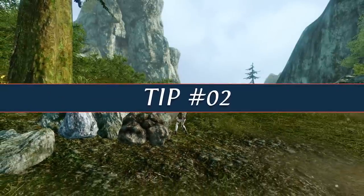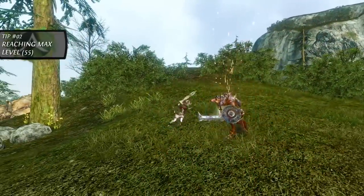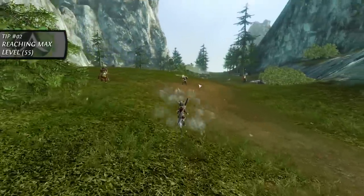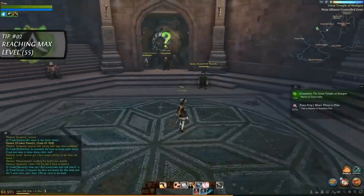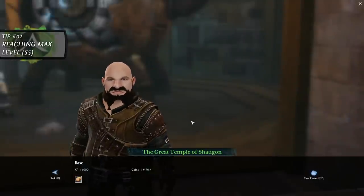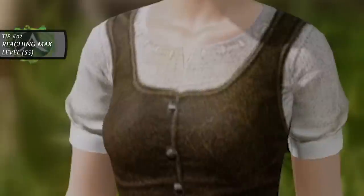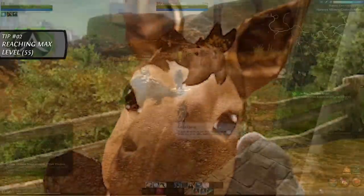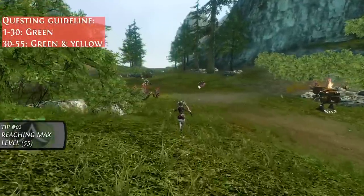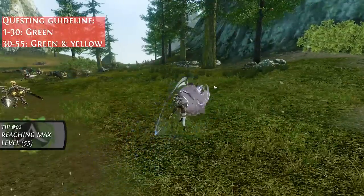Tip number two. Unlike in the first iterations of Archeage, later versions including the new Archeage Unchained greatly incentivizes reaching max level to get the most out of the game. The most efficient way of achieving this is to generally ignore any yellow quests for the first 30 levels and only focus on the green story missions as these will grant you a ton of experience. The only yellow quests you should be concerned about before level 30 are your mount, glider and battle pit quests, which are indicated as shallow quests. Then once you reach level 30, you're going to want to pick up every yellow quest your green quest leads to and complete them alongside the story mission.